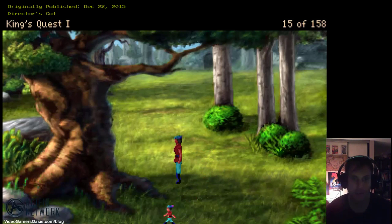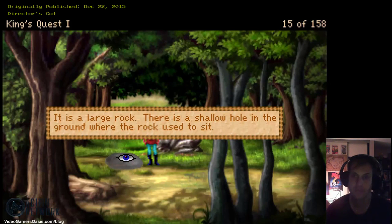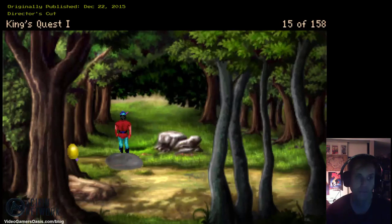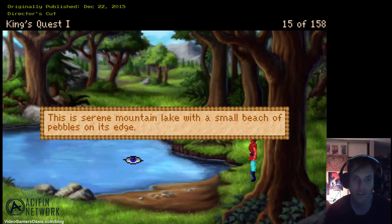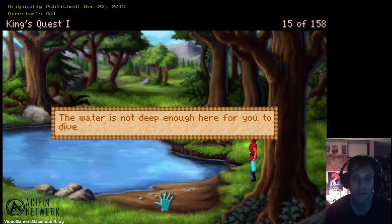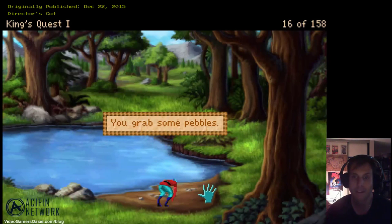It is a large rock — there's a shallow hole in the ground where the rock used to sit. There is nothing in this hole but dirt. I got the dagger from the hole! Let's continue on to the left and see if there's anything of use. There seems to be a lake of some sort. This is a serene mountain lake with a small beach of pebbles on its edge. On the beach are some smooth round pebbles. The water is not deep enough here for you to dive. We got a pebble — it may prove useful. You grab some pebbles.